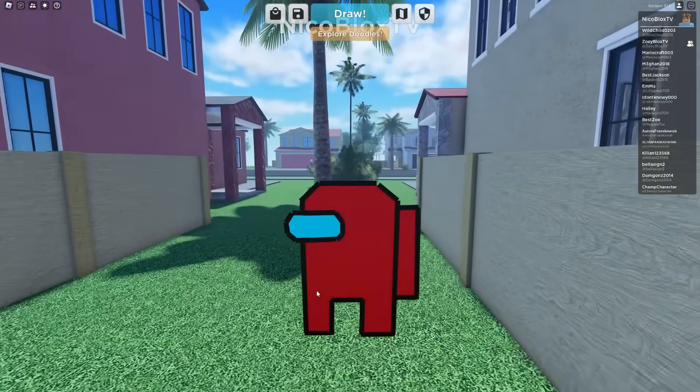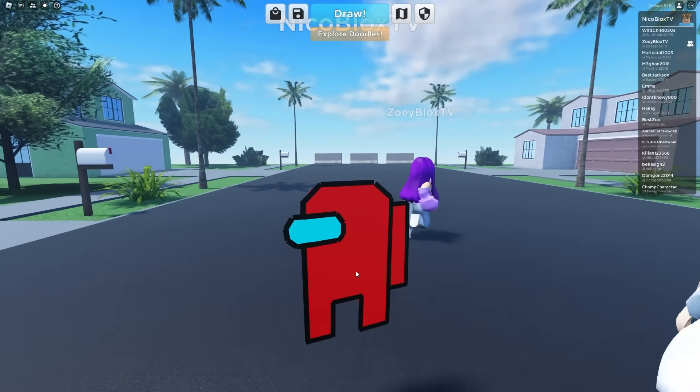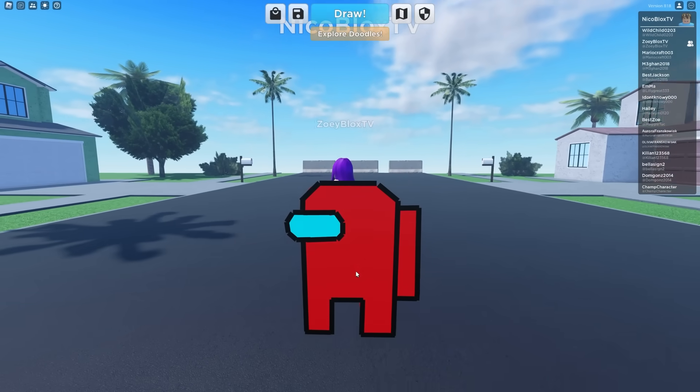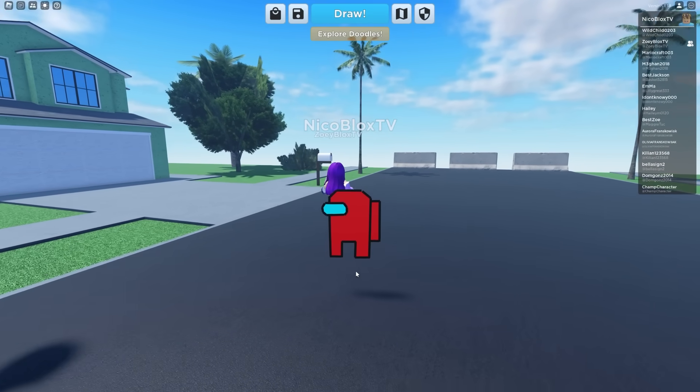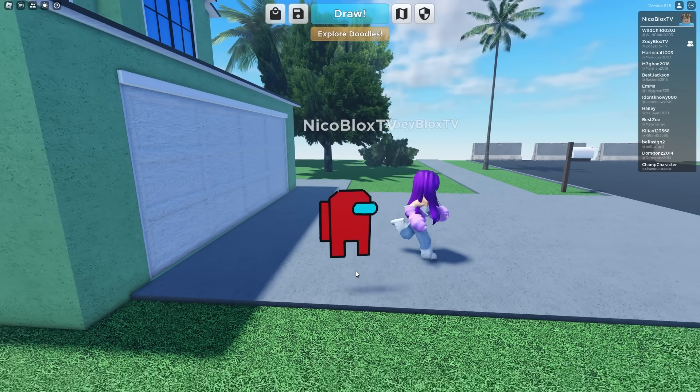I can become an Among Us character — check this out. I can get this Among Us character for free, load this doodle, and I got it. Click apply. I'm an Among Us character! I'm the real imposter. Now let's scare Zoe as the imposter. I can't find Niko. It's the imposter! I'm the imposter. I'm gonna get you! I'm joking, Zoe — this is just me. No way, you've been this the entire time?